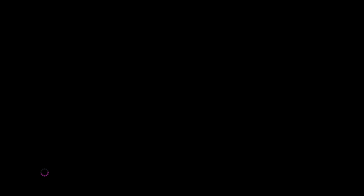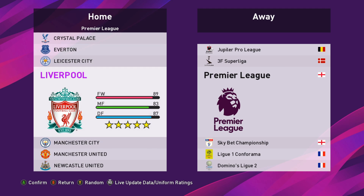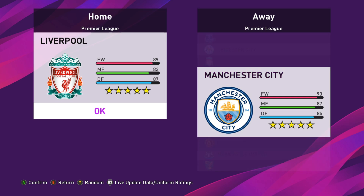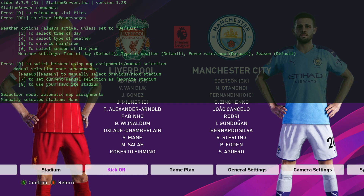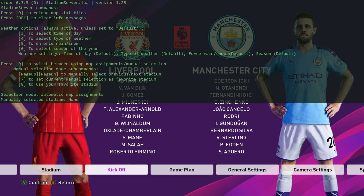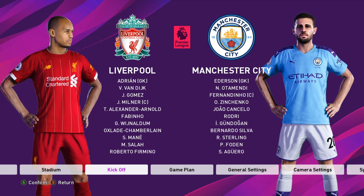I'm going to go into local match and select Liverpool against Manchester City. What you need to do is press spacebar on your keyboard. This brings up this menu here. It can look a bit scary at first, but if you just read it carefully it is very simple to use. Spacebar brings the menu up and brings it back again. You have to do this before the game — don't use this during the game, otherwise it could cause a crash.